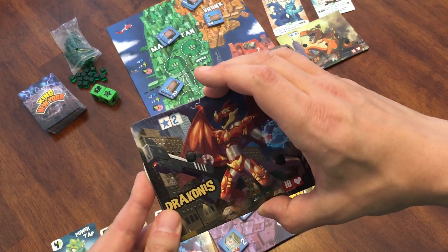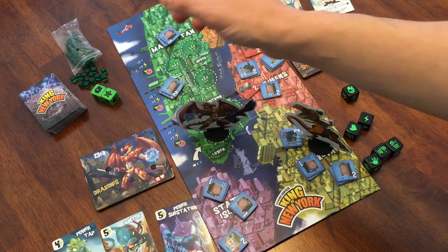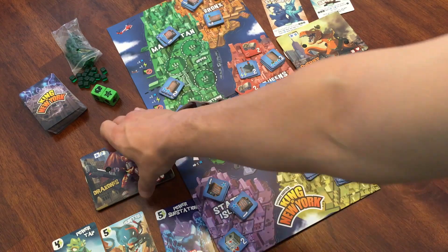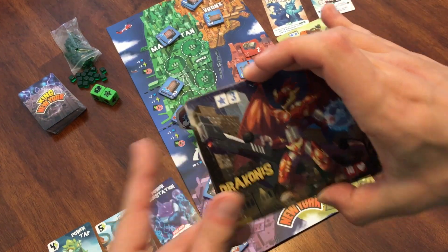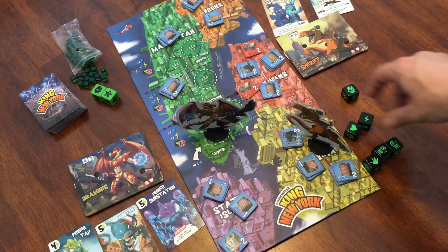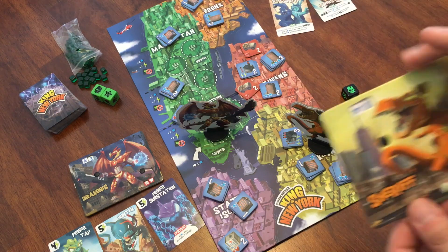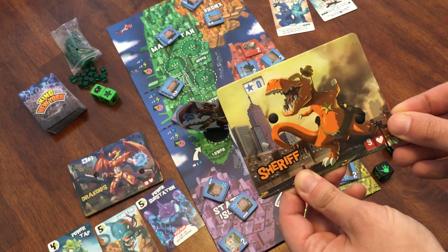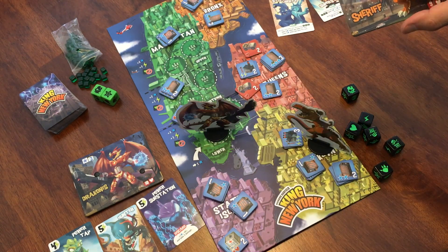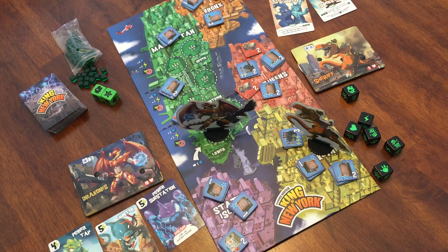Now at the end of the turn, if no one is in Manhattan, the monster whose turn it is has to move into Manhattan. By doing so, they get another victory point — they are required to move into Manhattan if it's empty. They still have the one attack point, so they're attacking the T-Rex. The monster in Manhattan does damage to all of the other monsters outside of Manhattan. If you're outside of Manhattan and you roll an attack claw, then you're going to attack the monster in Manhattan.